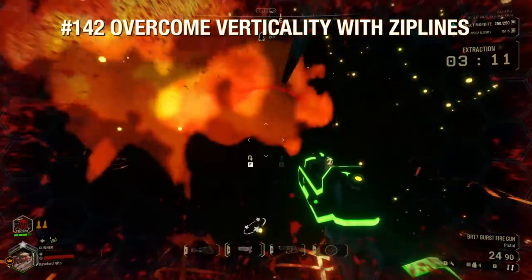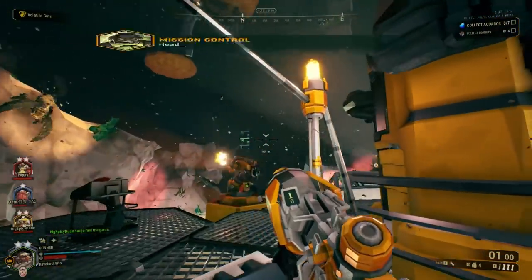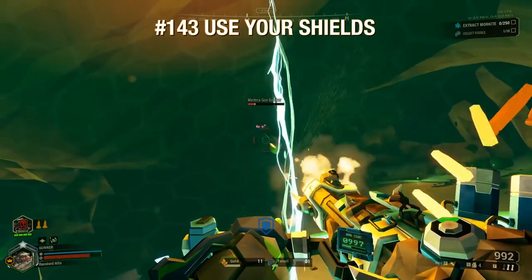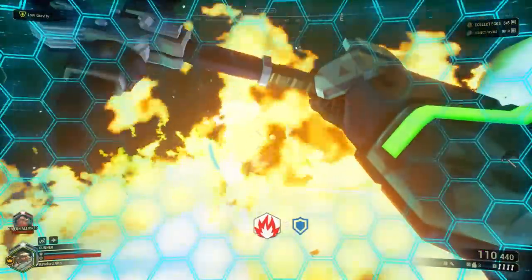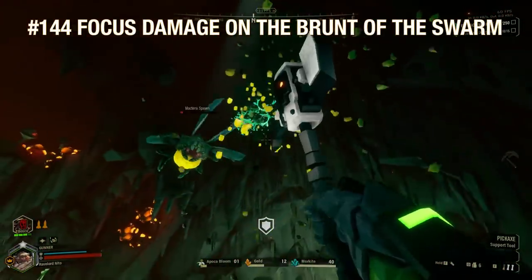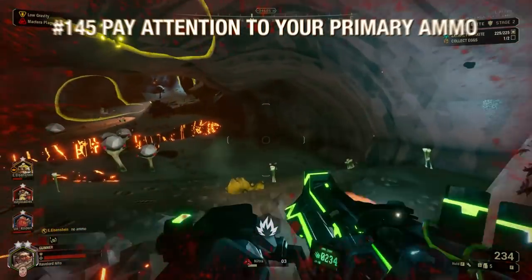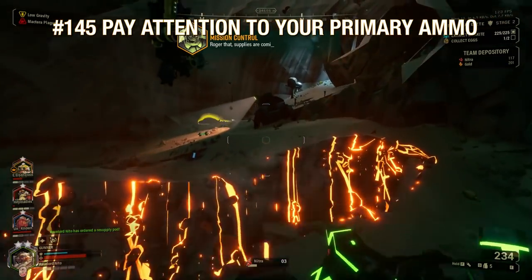As Gunner, always try to identify when a vertical area could use a zipline for easy traversal — this is especially important on point extraction missions where your team will need to travel back to the center point while carrying heavy aquarqs. Use your shields: they force glyphids back, block most projectiles, regenerate your shields near instantly, and you can even stand in fire or poison clouds with a shield on and not take damage. You are the primary upfront damage dealer and all-round bullet hose for your team — focus on the brunt of the glyphid swarm. Make sure to pay extra attention to your ammo reserves on your primary weapon, as running out can spell doom.